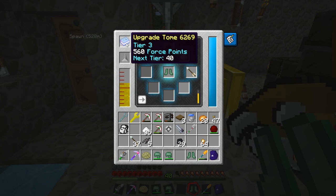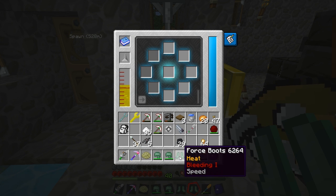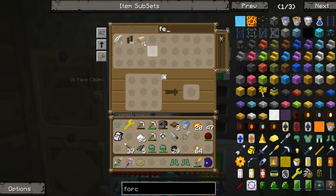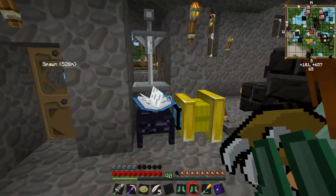We're 40 points away from tier four - getting there! Oh, we're at tier four! Nice - you know what that means? I don't know what it means. Grafting - we can do grafting. I don't know what that does.